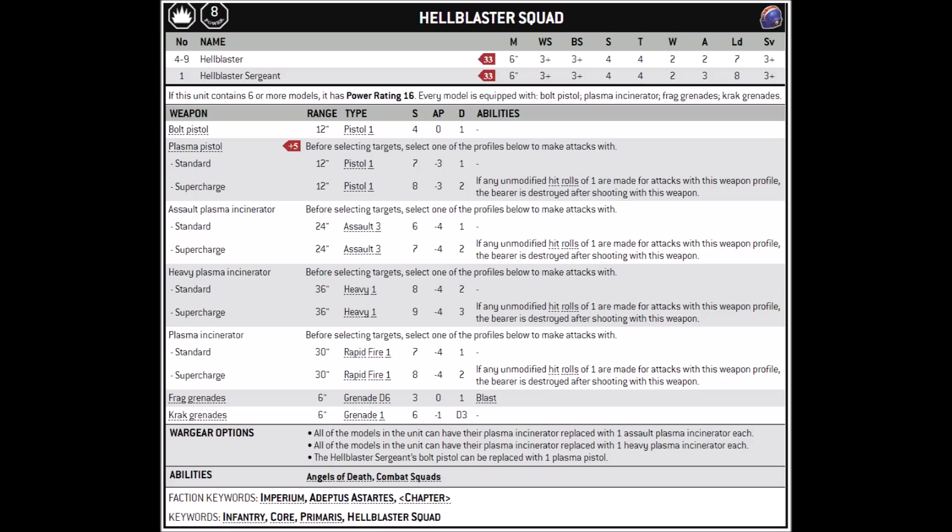The biggest choice is what sort of plasma incinerator to equip them with. All of them are basically variations on the same theme — they're all AP-4 weapons that gain 1 pip of damage and 1 pip of strength when you overcharge, but plasma being plasma, if you roll any unmodified hit rolls of 1, the bearer is slain after all attacks. The standard plasma incinerator is 30-inch range, rapid fire 1, strength 7, AP-4, damage 1, and overcharging gives you a very nice strength 8 and damage 2. You really need to get into rapid fire range with this gun to make it effective, otherwise you may as well take the heavy version.